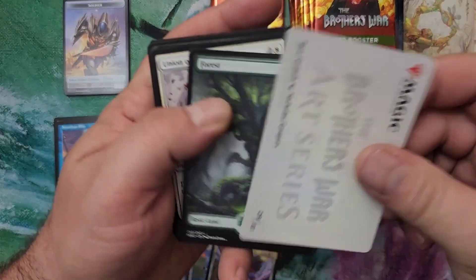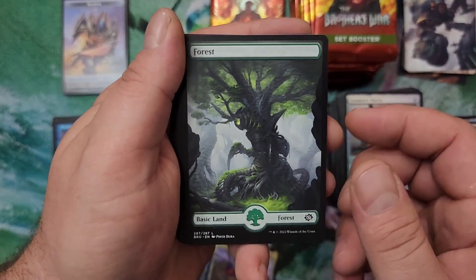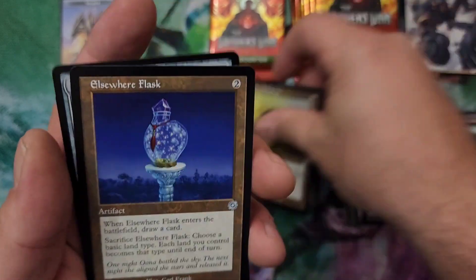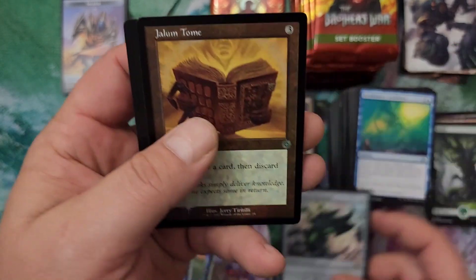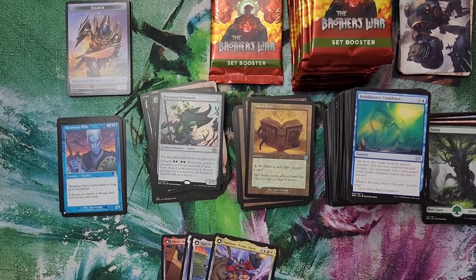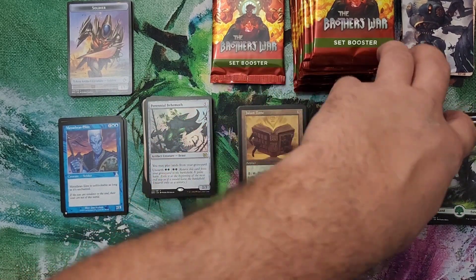I'm a big fan of the blueprints and that to me was a great hit — I don't even care if it was worth it or not. Oh no — we're gonna open this pack and then I gotta run and grab a power cord. I forgot to charge this before we started. Full art Forest. Ichor Wellspring and Elsewhere Flask. Perennial Behemoth — playing land cards from your graveyard, see where that could work out for you in Commander — and a foil Jollum Tomb. Sorry folks, had to run and grab a charger, the camera was about to die on me. Should have plugged it in long before I started.